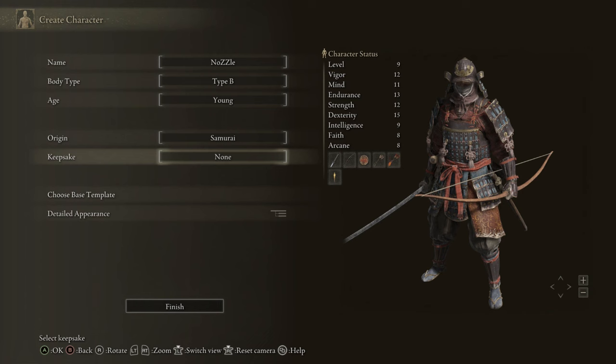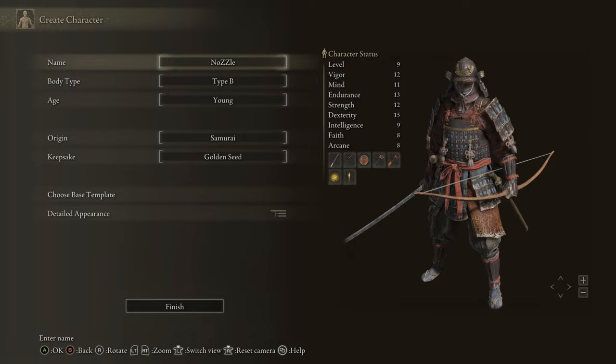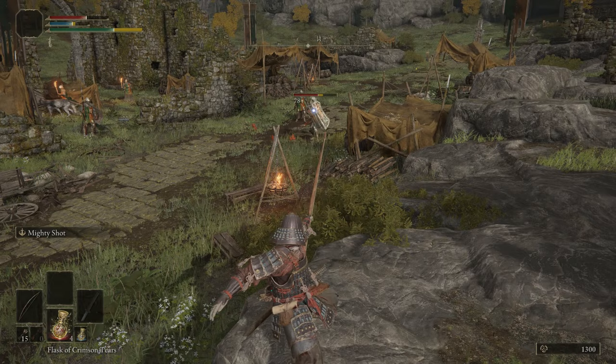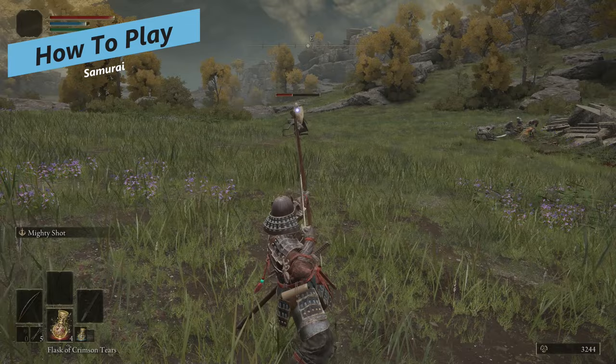We're always going to pick the Golden Seed as our keepsake. For your flasks, practically all go into health, though I really think maybe one in FP since we're going to be using a lot of Ashes of War for this build. How to play this class: this is a really solid class recommended for new players and veterans alike because of how versatile and generally fun it is.